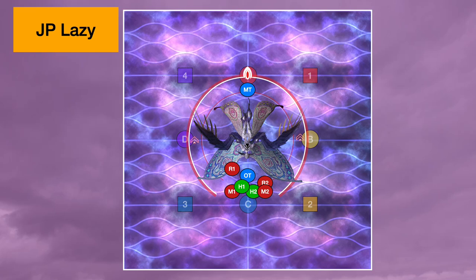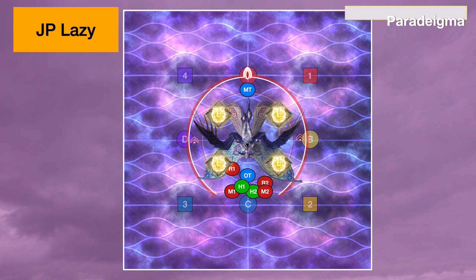Hi guys, Hector here with a couple of quick tips on P12S Phase 1 in case you're still working your way through this fight. First up is what I've heard referred to as the JP Lazy Lasers version of Para 1. You might be familiar with the original Lazy Lasers version of Para 1 — this has both tanks popping invuln before the first lasers go off so they can eat all of the lasers and nobody else has to do any of the mechanic.